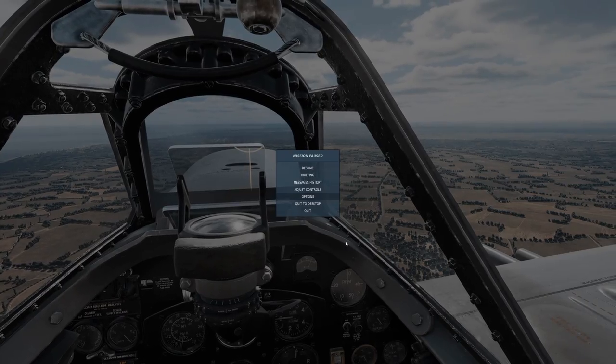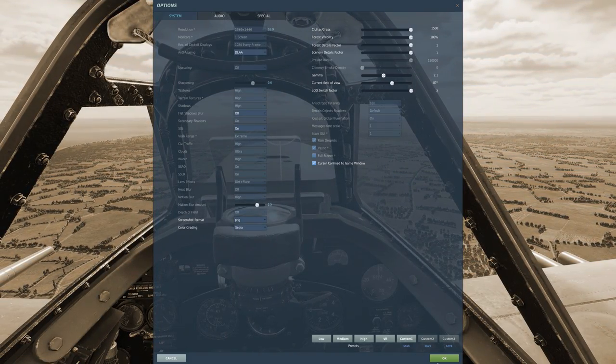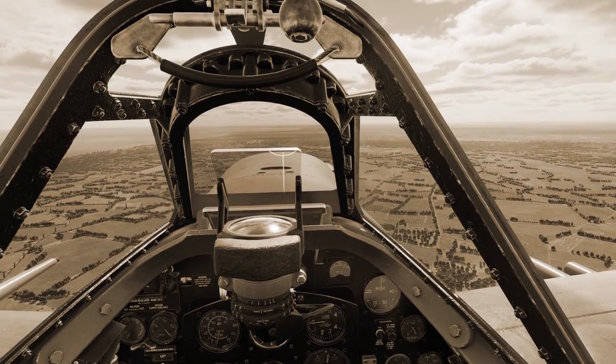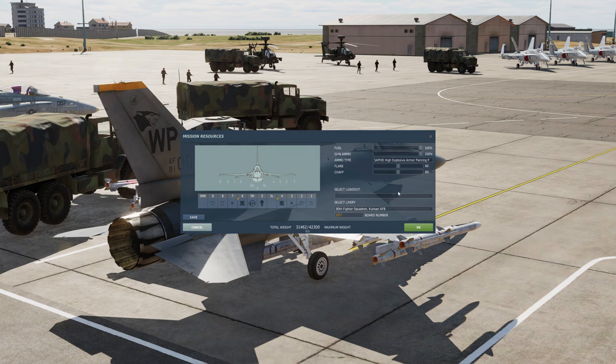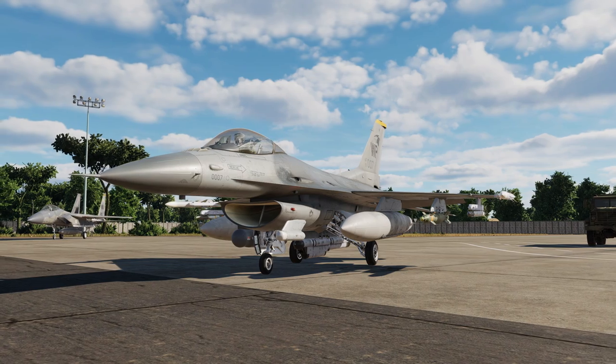We have also added a number of new cinematic color gradient presets. These are pretty cool and can be found in the options menu. From the in-game payload editor, you can now create and save custom payloads for later missions.